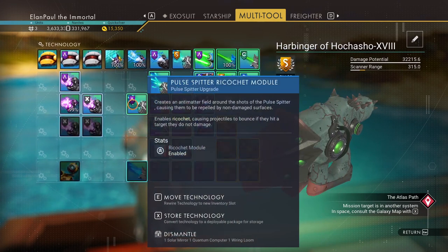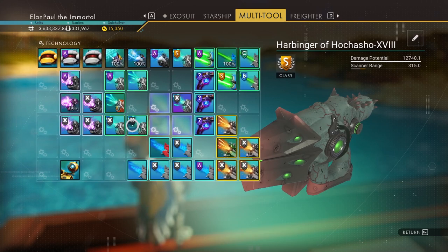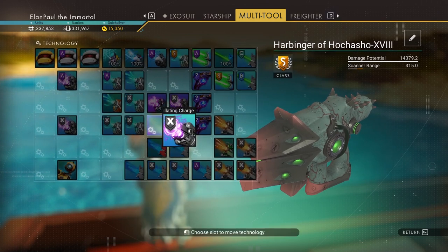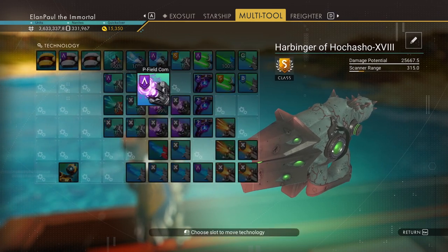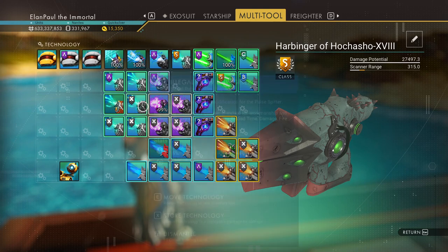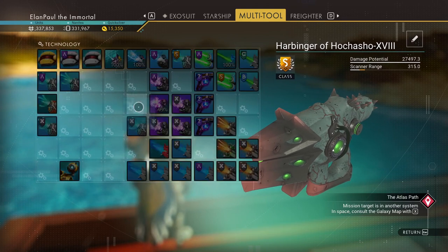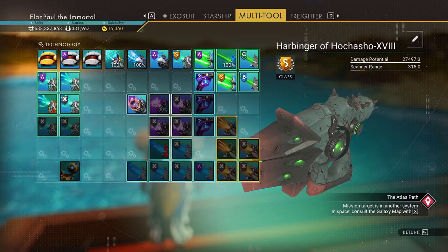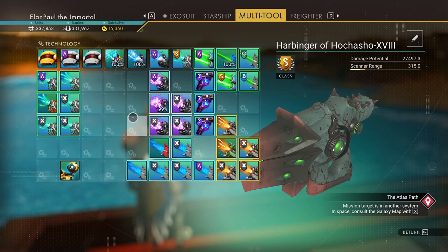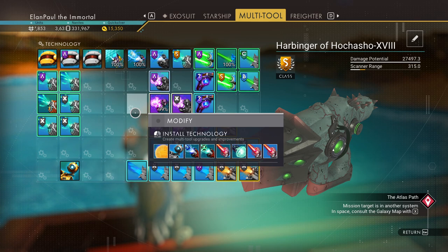Let's move these aside and pull in the neutron cannon — not the geology cannon, the neutron cannon. The neutron cannon will not harm you if it gets too close to you. We're at 27,497 — not terribly impressive. Let me move the pulse spitter to the side and free up the slots next to it. Really not making much of a difference where I put it; as long as it's adjoining, you've got the full potential out of it. So it doesn't seem like it's a great and powerful weapon.